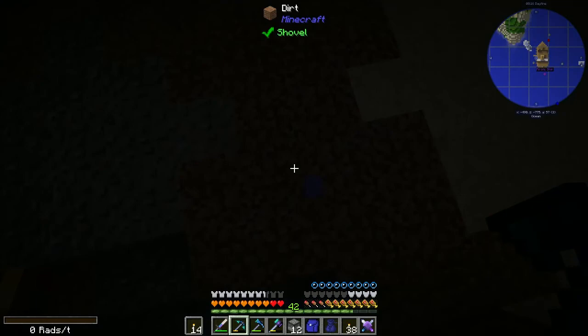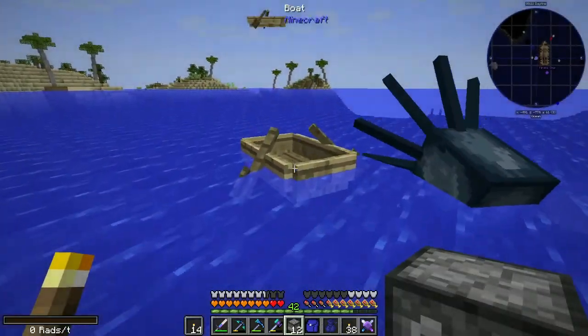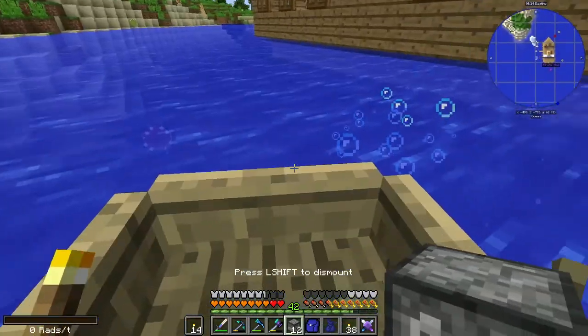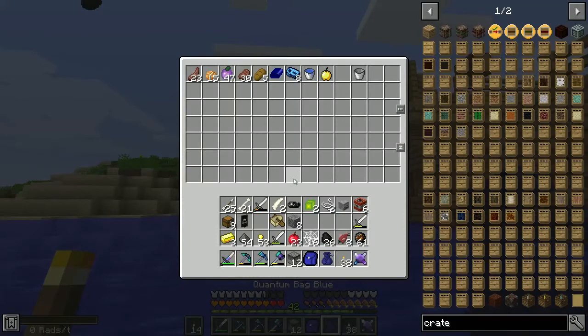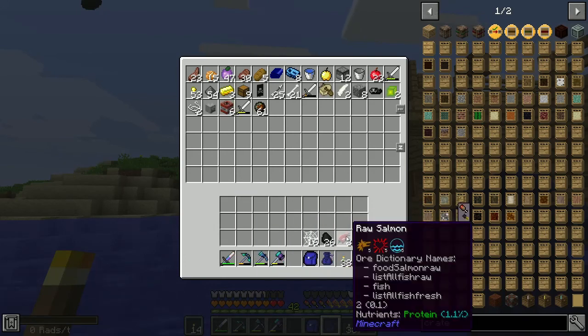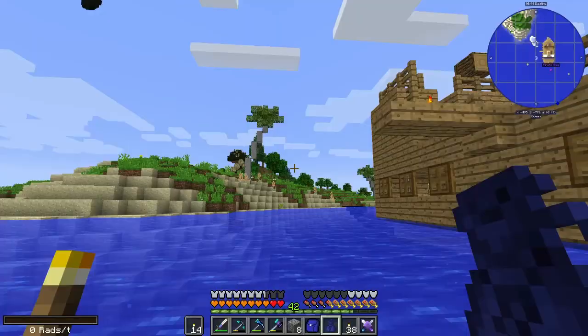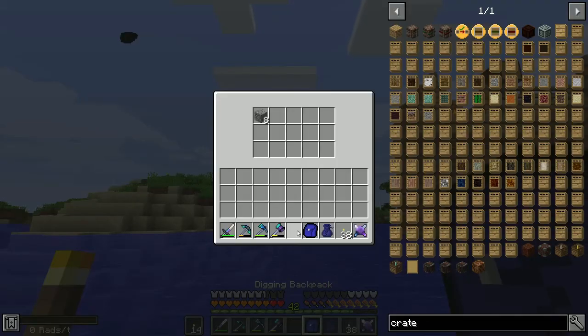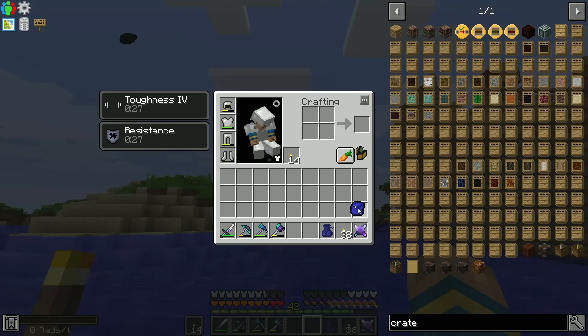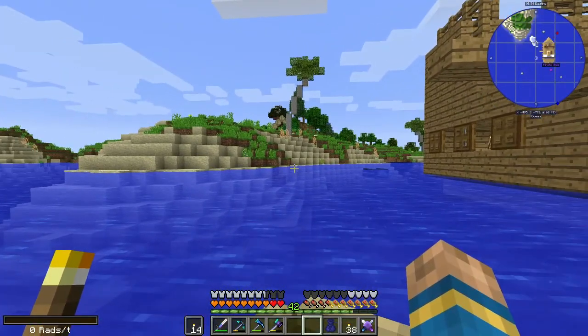Let's go down here and grab those, then get back in our little boat and put everything away. A couple of iron swords — we should be able to get one good iron sword out of that and maybe smelt it. Let's put this back in our digging bag. Alright, so that's the pirate ship — we took it over pretty easily.